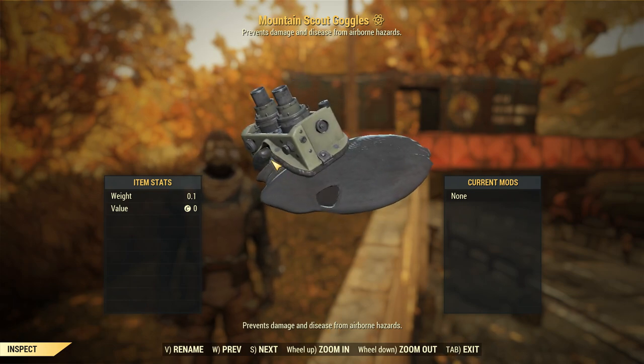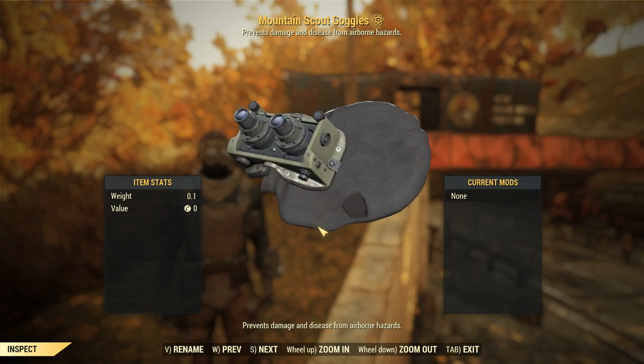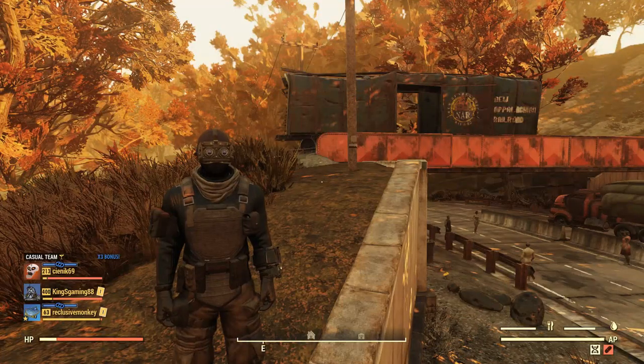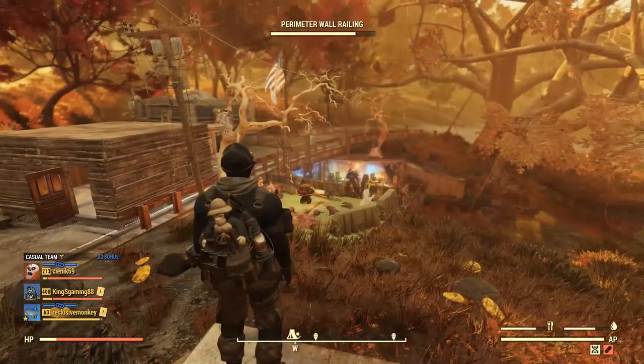The mountain scout goggles look basically like this — it also prevents damage and diseases from airborne hazards when you wear it, so it's quite cool. It looks like old-fashioned night vision goggles. I guess you guys are really tired of hearing me talk and really want to know how to get this, and I will show you right now.